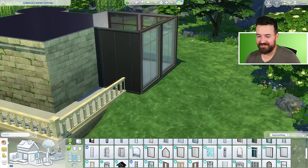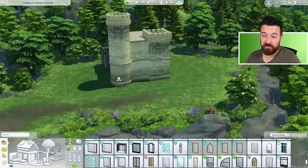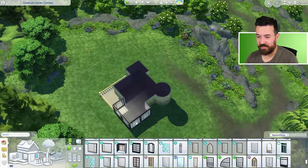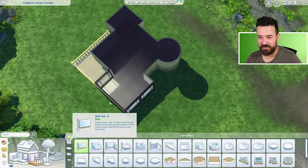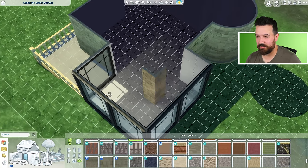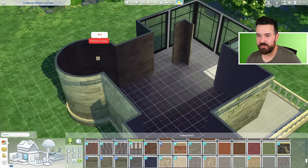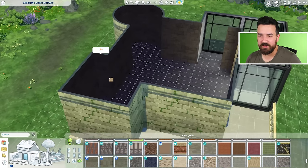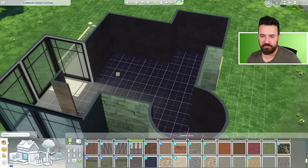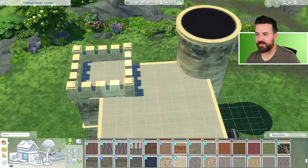So we have this like fully modern section just tacked on the back — this is like every second episode of Grand Designs when they're renovating some old build. They'll have like this beautiful structure and then they'll just do this. Oh yes, here we go. So we just have like this glass box on the back and I think it looks pretty cool. But if this was real life, that would probably be horrendous to have done to this beautiful old castle. I still have no real way to get to the roof, but oh well.